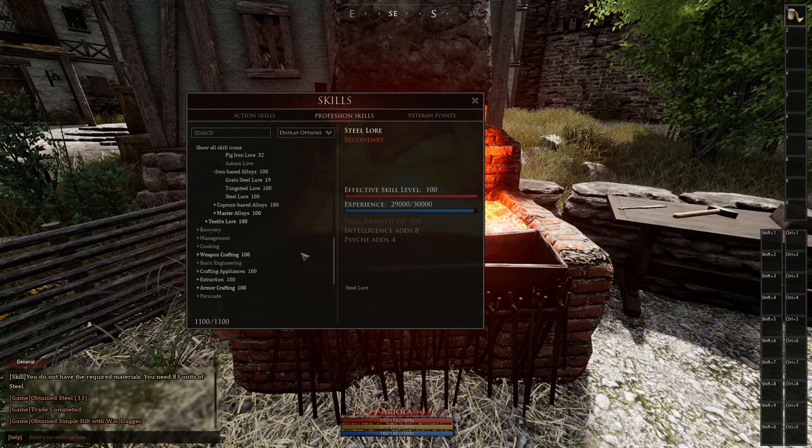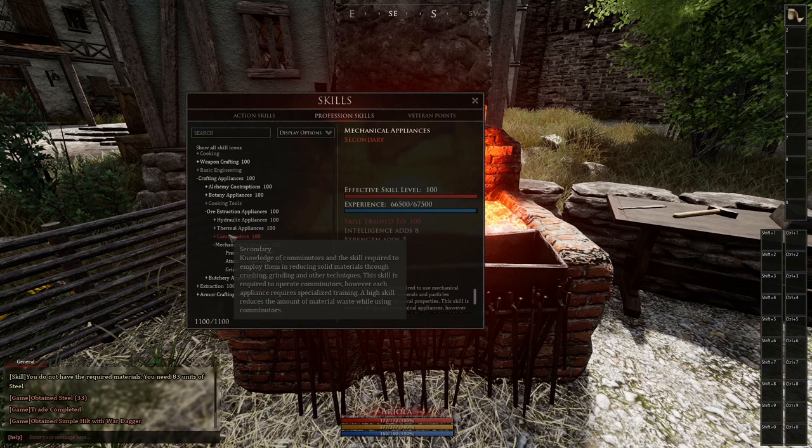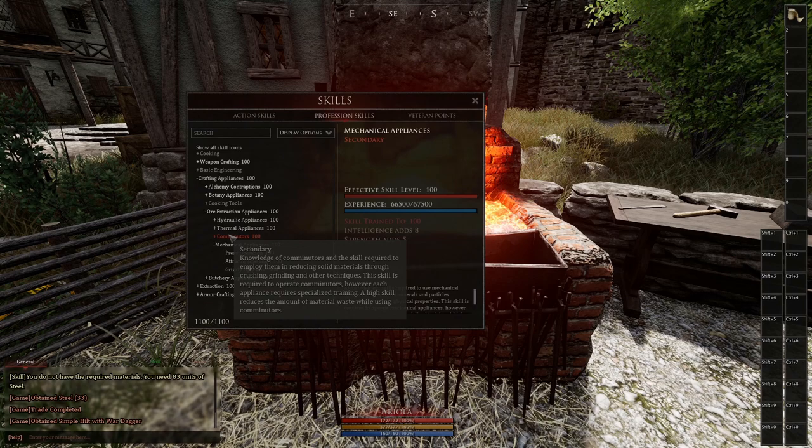I hope this guide was helpful. It didn't contain the whole crafting or extraction process, since you can change these recipes to make them more efficient and also create a lot of other resources. There's still a lot to explore.